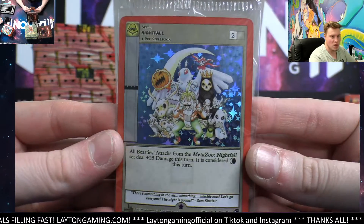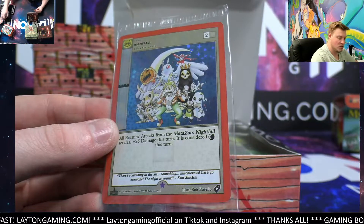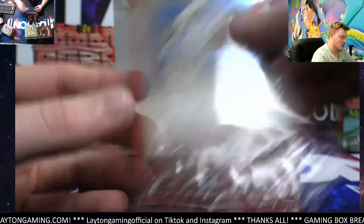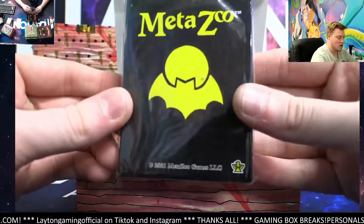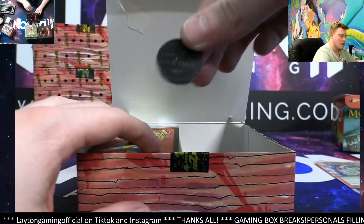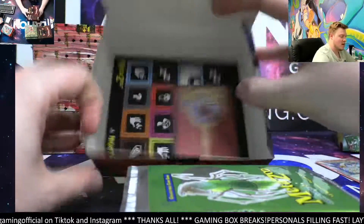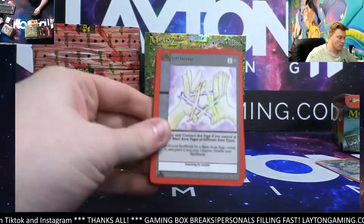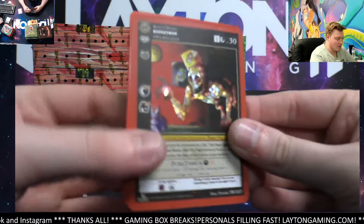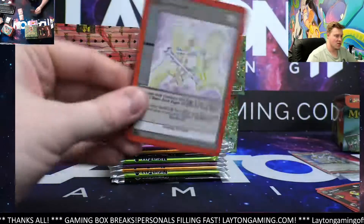You get this awesome promo card guaranteed in each box — it is sick looking. Features all the best Nightfall characters, you'll get that each and every time. Cosmic Aura deck and the Metazoo Sleeves. That is a coin for you as well. We'll also get those out for you and ten packs. Here we go, good luck. Boogieman Reverse there. Potion Cellar. Should be an awesome way to get you loads of cards for your deck.